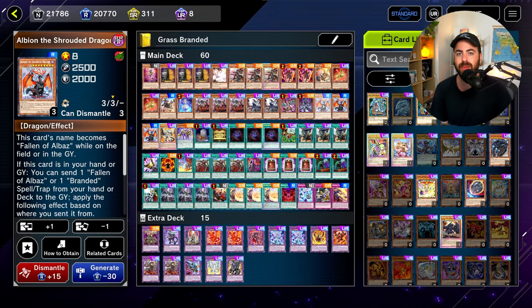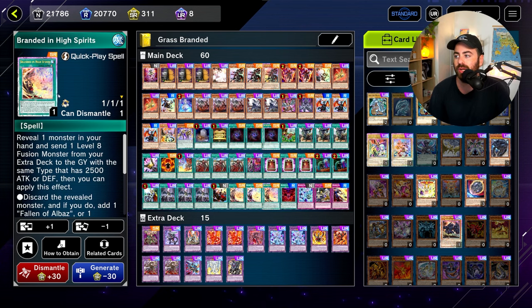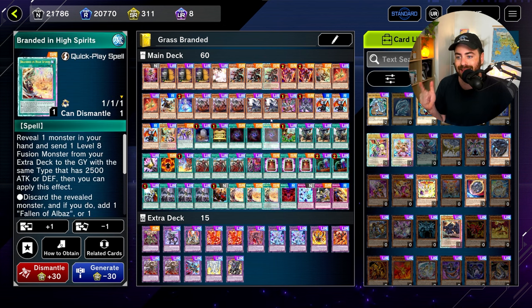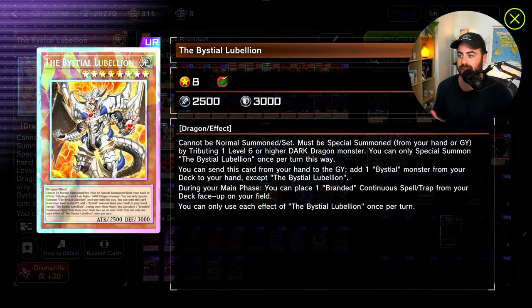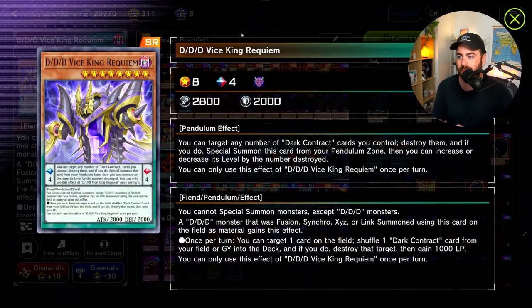You get Albion the Branded Dragon into the graveyard, which searches Qwem, and on normal summon Qwem can dump Serenier. So it's essentially another way to reach Branded Fusion — a full Serger's Branded Fusion line. 1 Lubelion, because it's super important to put Branded Lost on the board and Albion in the graveyard. I've already made a video covering this in detail.